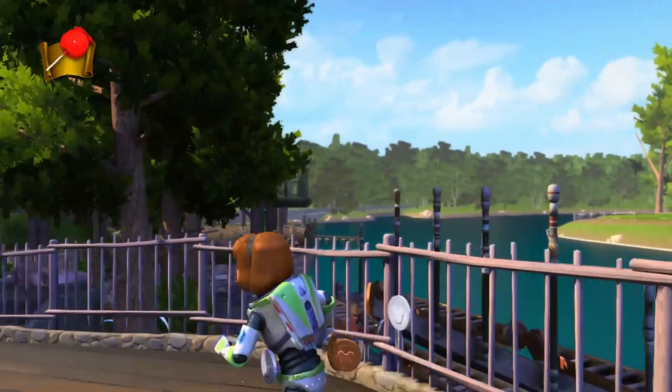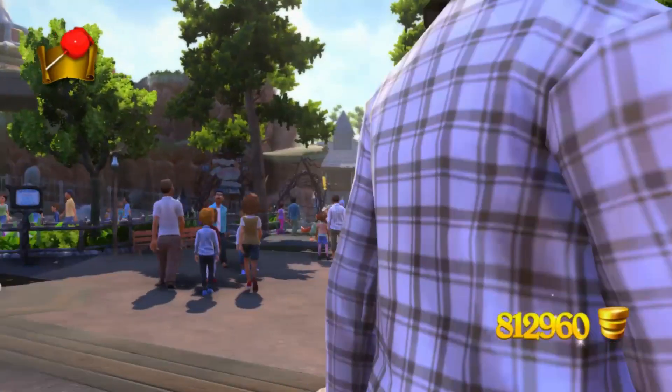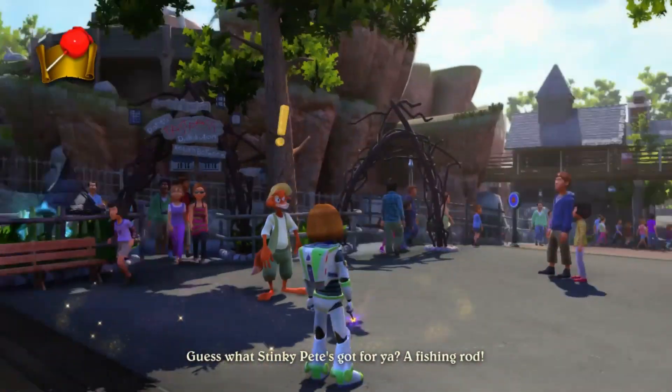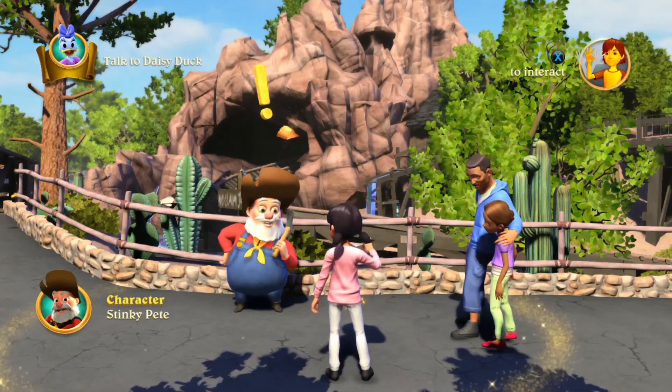Welcome back to iHeartAzalea's coverage of Disneyland adventures. My dad and I are completing the Stinky Pete adventure called the Fishing Rod. This adventure requires you to be level 5 or higher, and it gives you a magic item called the Fishing Rod.